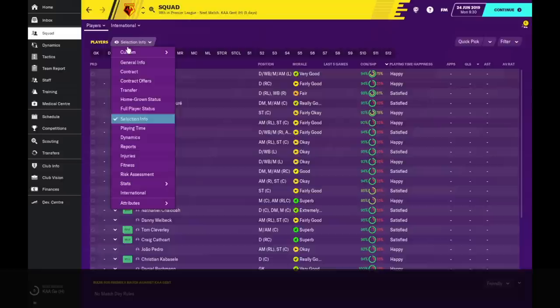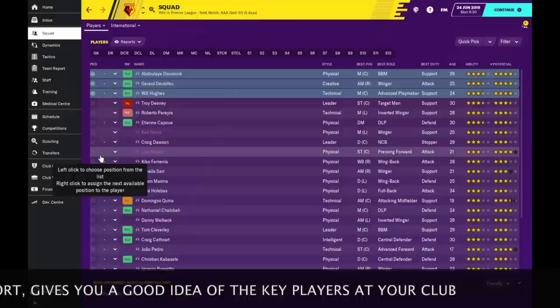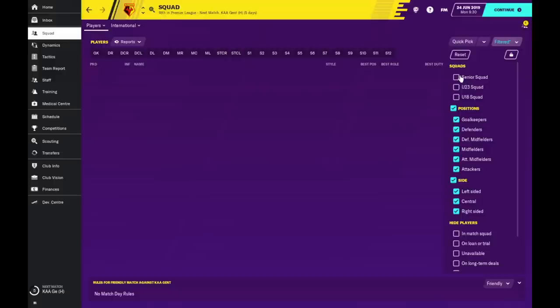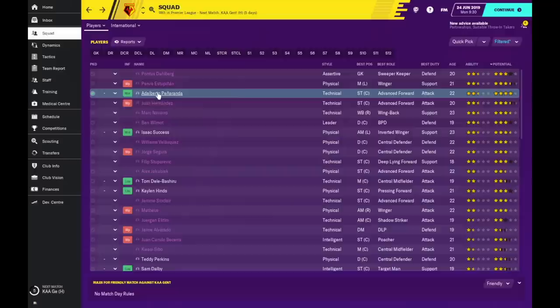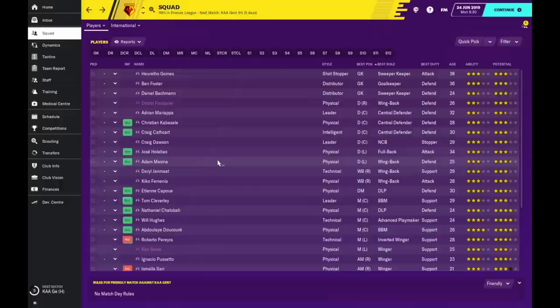Now the next thing I like to do is assess the squad — see who's worth keeping, see who are the main players. The only way I do this is just go to reports and click ability and sort it. So now I know Dukure is one of the main players alongside Del Fayou, Will Hoos, Troy Deeney, Roberto Pereira and Etienne Capoue. These players here I'll be looking to build my team around. And then I'd also like to see the potential — Domenico Berardi, Joao Pedro. These are the players I'll be looking to build around for the future. I'd also like to go to my under-23s and 18s. Sometimes you might find someone that will be useful — Adalberto Penaranda. Already I've found someone that can be useful for the first team.